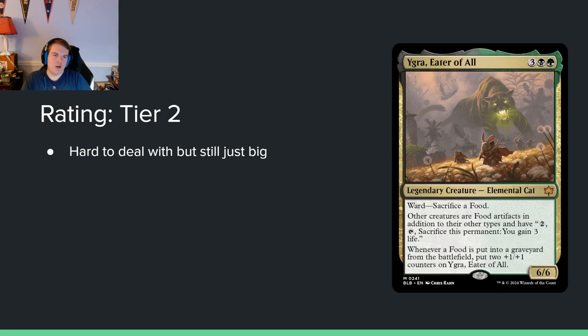Igra, Eater of All — three black green for a 6/6. Ward: sacrifice a food. Other creatures are food artifacts in addition to their other types and have 'two, tap, sacrifice this permanent: you gain three life.' Whenever a food is put into a graveyard from the battlefield, put two +1/+1 counters on this. Sneakily, this card is just a vanilla 6/6 for five mana.